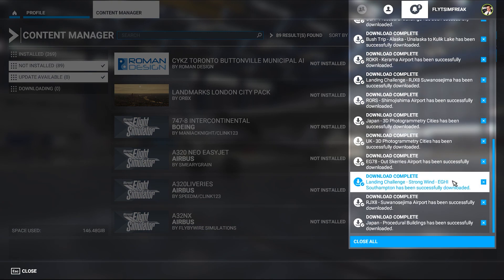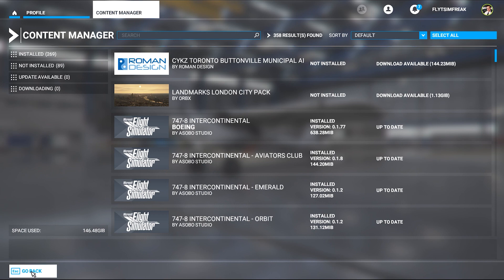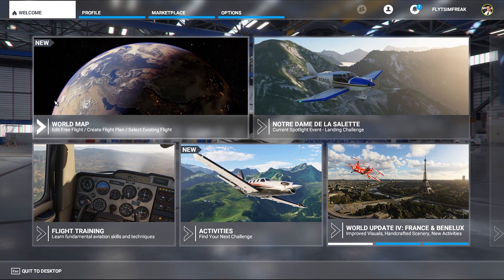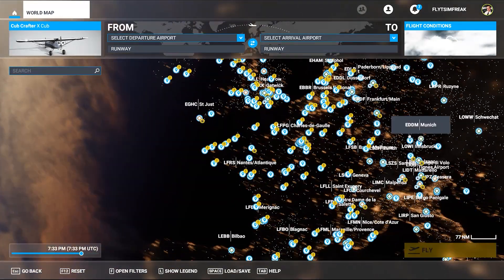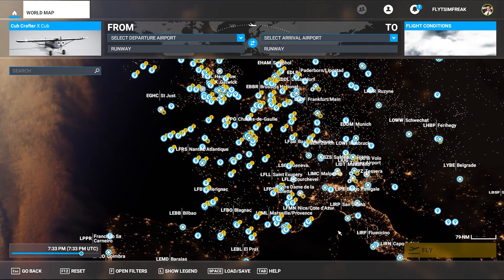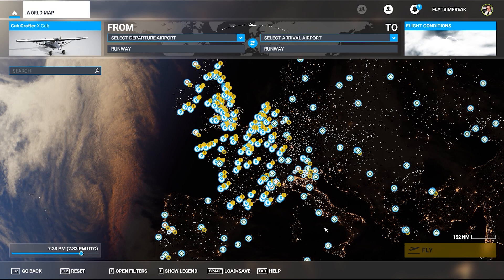I have all 15 updates done and now I have zero updates available — which is exactly what you want. Going back to the home screen to validate, I click on the World Map and you can see the cluster of all the new airports and POIs within the France region, Belgium, and Netherlands. All the stars and exclamation marks are new points of interest, airports, and sceneries that have been added. It looks like everything was successful — we have all the UK and now all of the central European area covered.